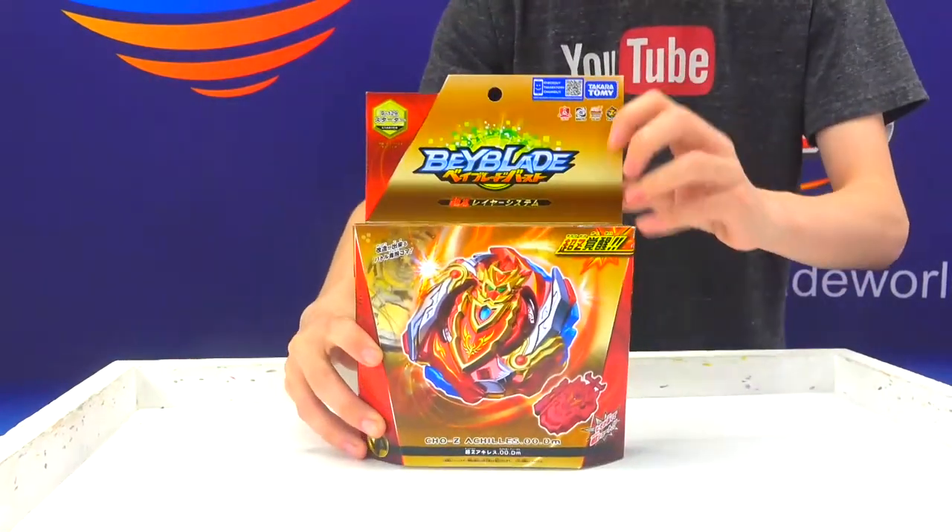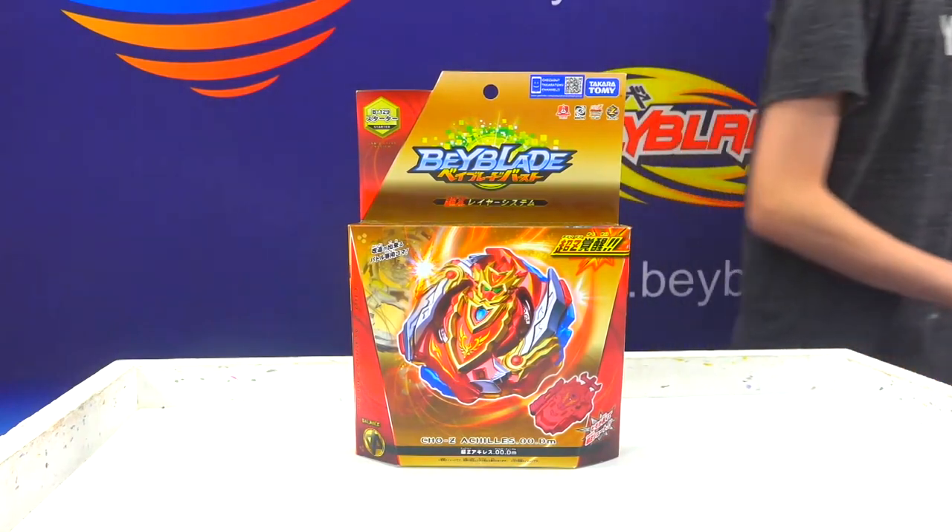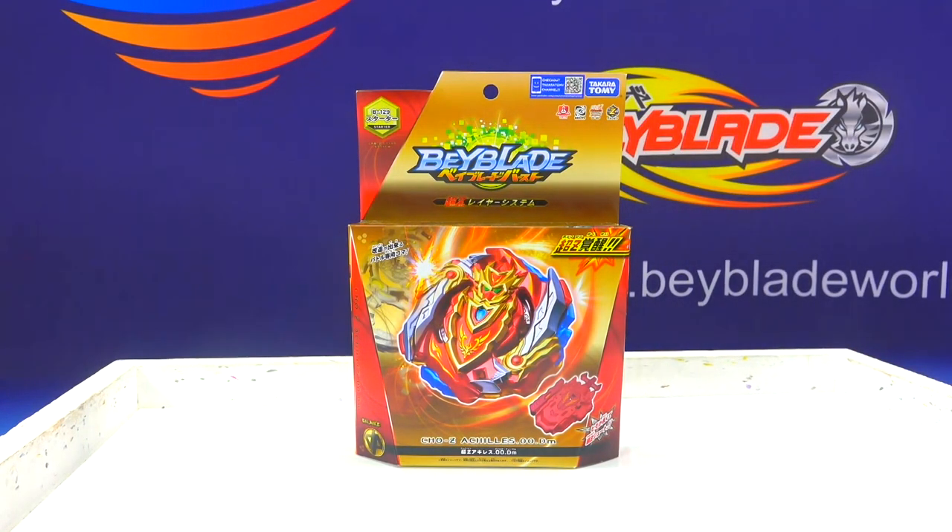The rate to get Chozetsu Achilles, the black version, is 1 in every 20, I'm pretty sure. With Spriggan Requiem, the black version — Black Revive Phoenix — it was 1 in every 72. So it's a little bit easier to get a Black Chozetsu Achilles. However, it is a little bit more based on luck. Unlike with Spriggan, they took out any of that little engraving trick that we used before.